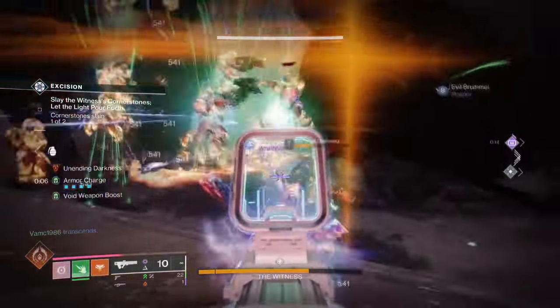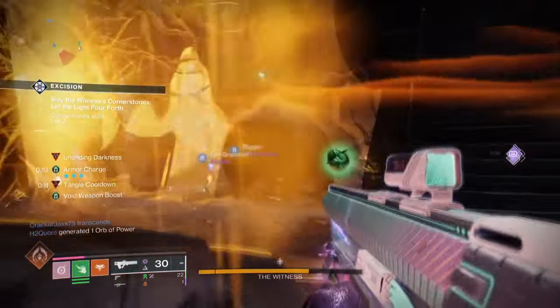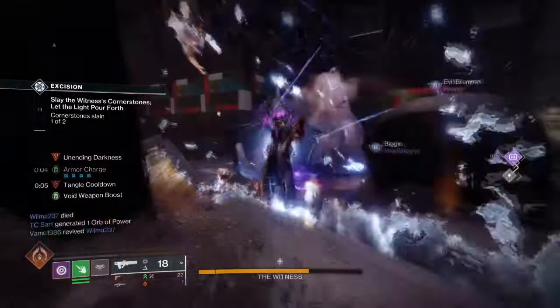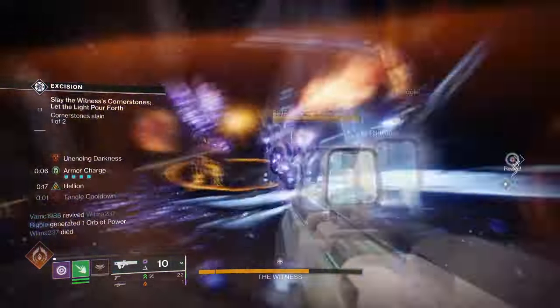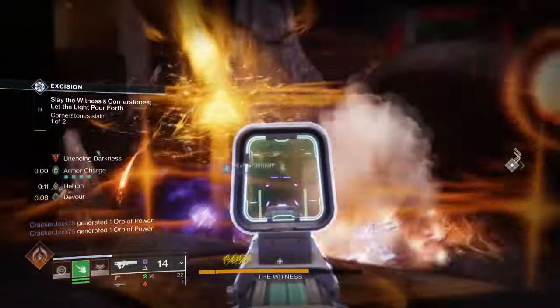Now it will involve the usage of Nezrax's helm and a void weapon of your choosing, but to be honest the blueprint of the build is already there for players to explore. Let's start with the general aim and exotic of the build. Our aim is to make sure our prismatic and super energy is kept constantly filled up via the high usage of fragments and exotic in play.